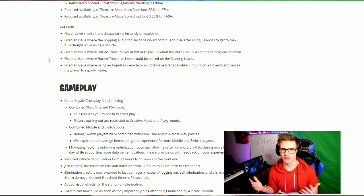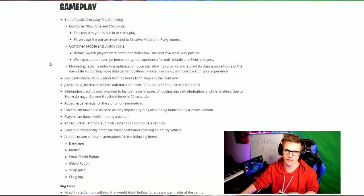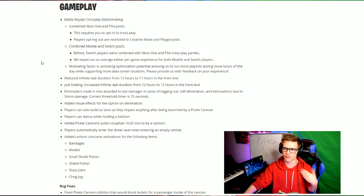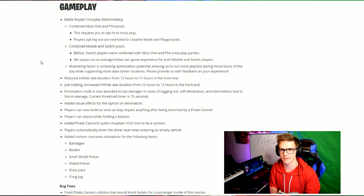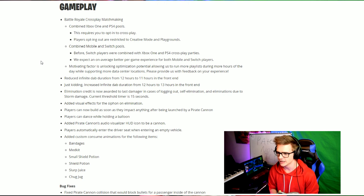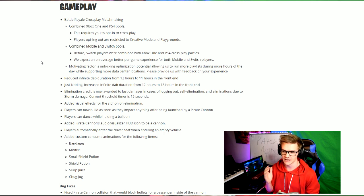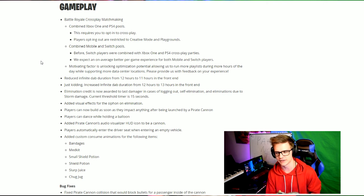There's now cross-play between Xbox and PS4 which is pretty much automatic. You don't have to play with an Xbox player to be in an Xbox lobby — if you're on PS4, everyone is going to be in the same lobbies now. This is technically opt-in but if you don't opt-in you can't play games, so it's pretty much required. The only thing you can play if you don't opt-in is creative mode and playground. Also, Switch players and mobile players are going to be in the same lobbies, which is good because Switch players used to be with PS4 and Xbox players, which was very unfair since Switch plays a lot more like mobile than console.